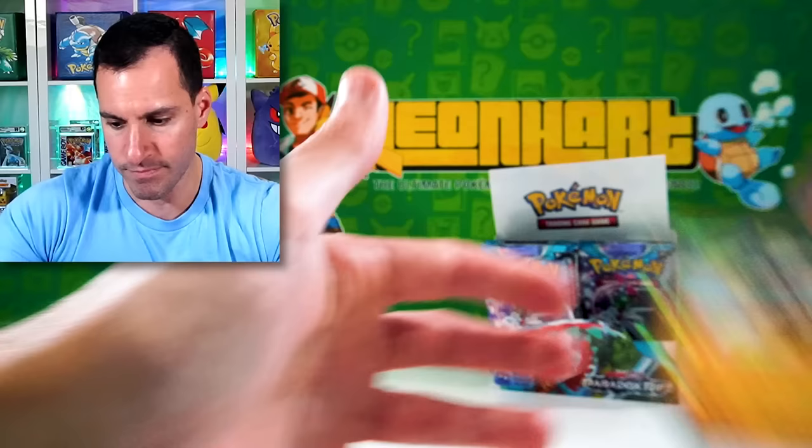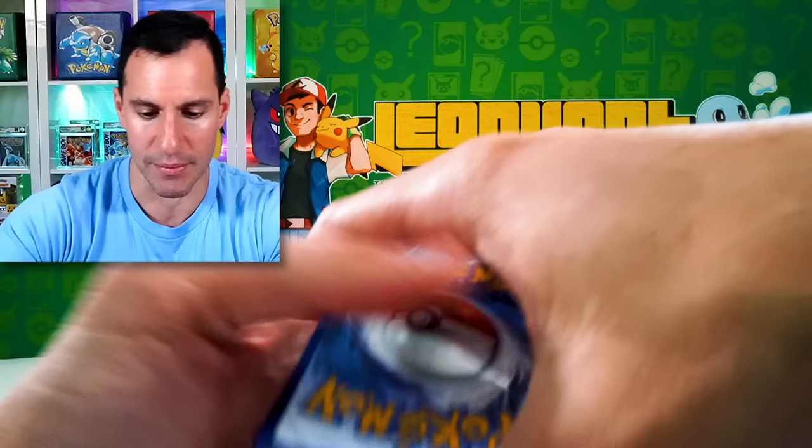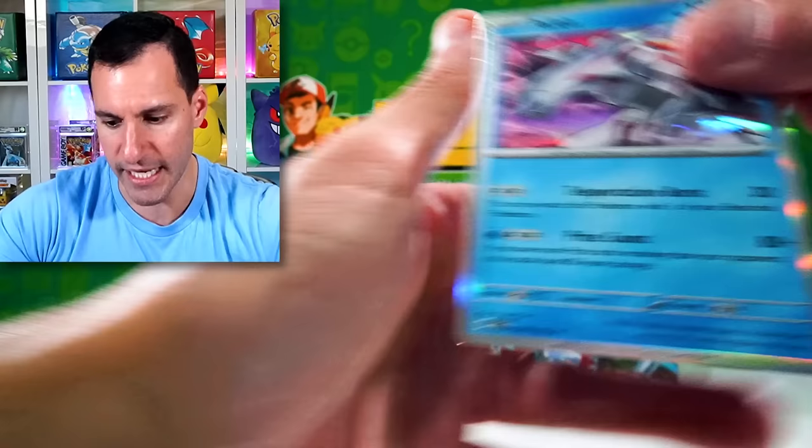Parasol Lady — full art trainer. It'd be really nice to get that right now. I completely forgot what I was mentioning before. Water Energy — I think I've said that before. Zubat, Gimmigul, Purloin, Mianfu, Luxurious Cape, Ambipom, Snorlax, Honedge, Tinker Taughton — very nice. And Appletun — always nice to get Appletun.